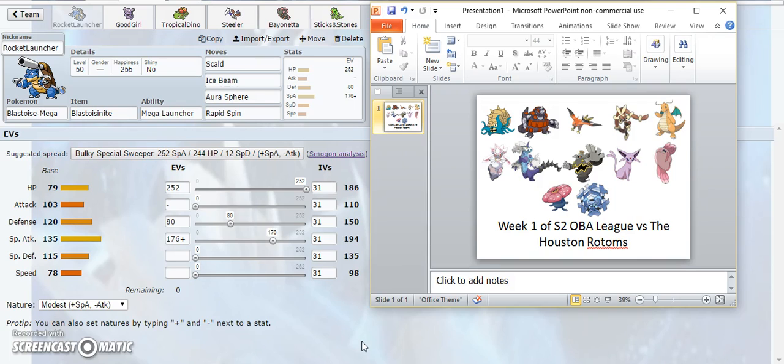My first pick was Mega Blastoise, nicknamed Rocket Launcher. The moveset is Scald, Ice Beam, Aura Sphere, and Rapid Spin. Scald is mostly for burning Mega Lopunny and also Dragonite, and potentially Dusknoir if he brings it. Burning things is very useful so Scald is a great move on Mega Blastoise. I prefer it over Water Pulse this week. Ice Beam is for Dragonite and Thundurus as well.